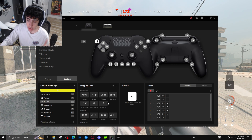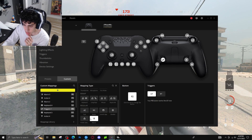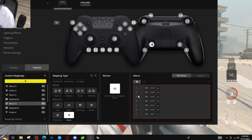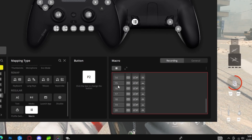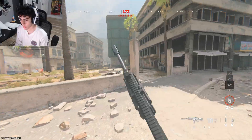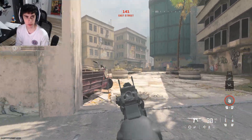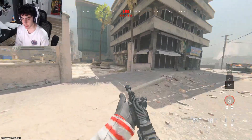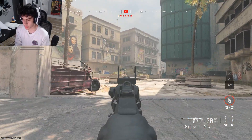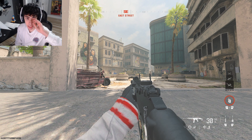The macro that really got me concerned is this one here. It's basically where I can macro going prone automatically. I'm going to press it up 22 times, map it to this paddle over here — watch how crazy this is. You see how insane that looks? I genuinely don't know if that's considered cheating.